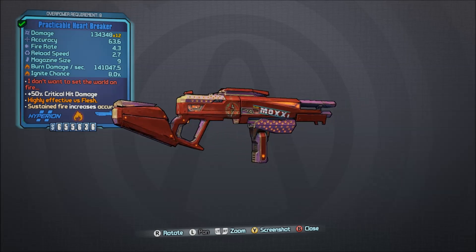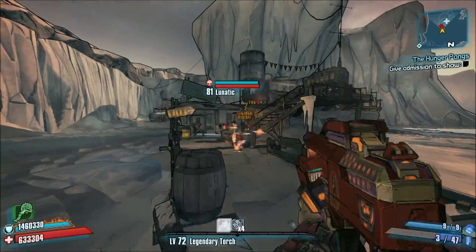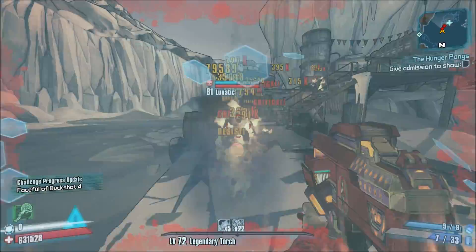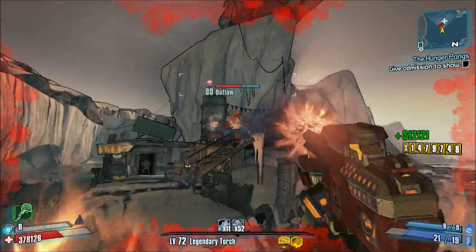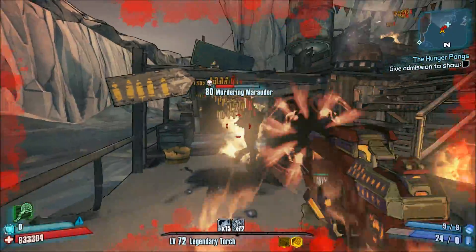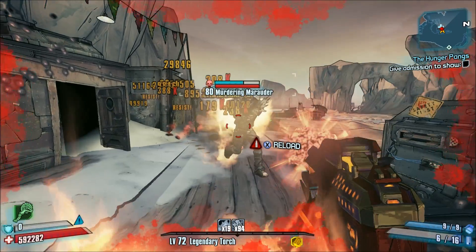Number 18, the Heartbreaker. You may be heartbroken that this isn't the number one choice on the list. The Heartbreaker is a really nice unique Moxxi Hyperion shotgun that only comes in fire. This is a very effective weapon on most characters and is really nice on Krieg, provided you've built your character around his Torch skill tree. Plus, this is a really good weapon in Borderlands: The Pre-Sequel, so much that it has no designated drop.